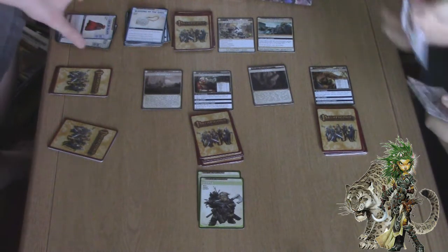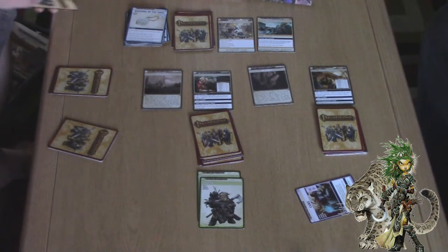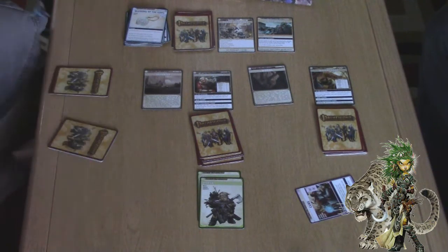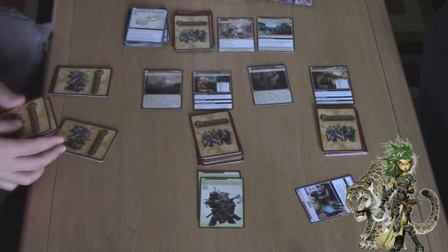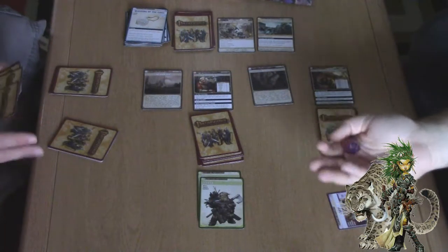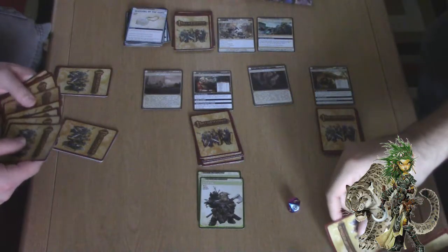First things first, before I do anything I'm going to cast Cure on Harsk. I roll a 1d4 plus one — five. I'll shuffle this up and take five cards back. Let me see if I get to recharge this. I need to beat divine of eight. Nine plus two — so I recharge my Cure.